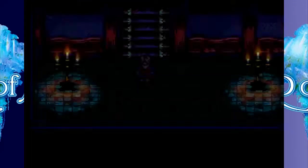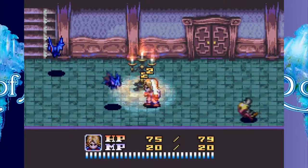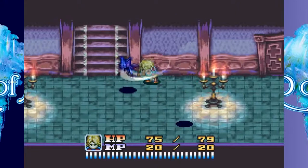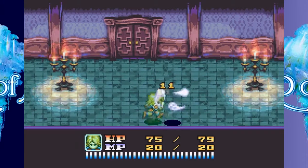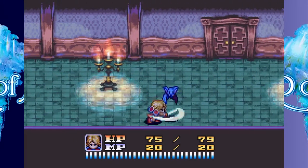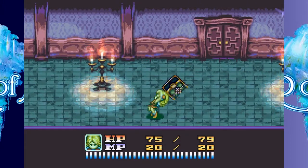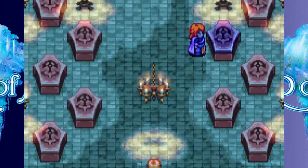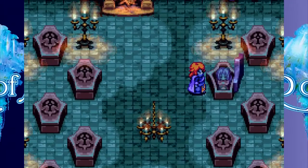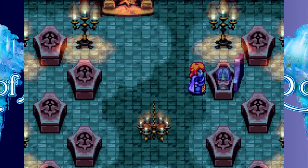Oh hey, I can one-shot bats now! Cool! Well, I can one-shot some of them anyway, but not all of them it seems. Two. And it's the box! Doorway number one. Oh my — he's a vampire! Wait, no. He's not a vampire. He's looking at vampires. A lot of vampires.